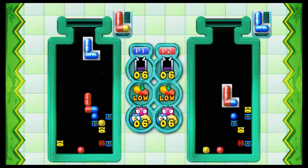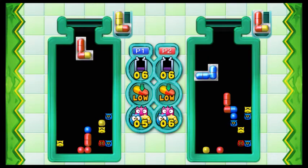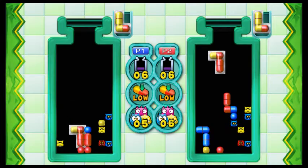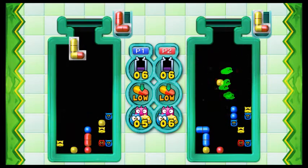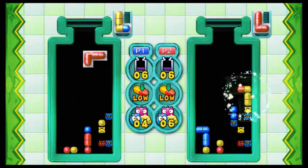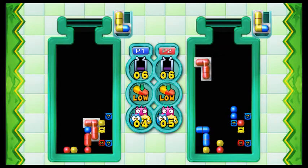So as you can see, because of the multicolored pills and the L-factor, you can clear rows extremely quickly. Also, you get a little Luigi cap every time you clear something, which is a nice detail. The rounds go by extremely quickly since everything gets wiped out really fast.